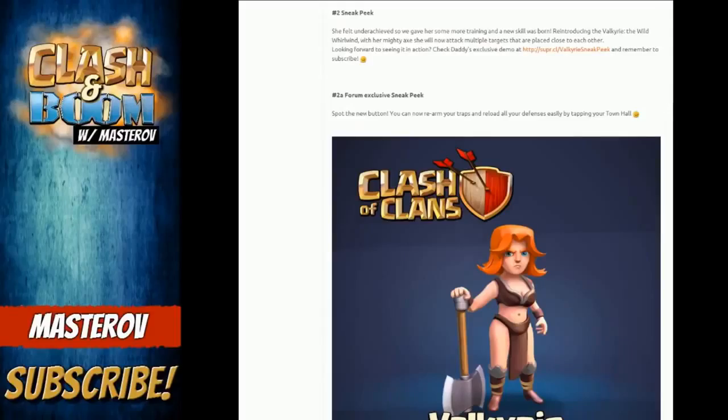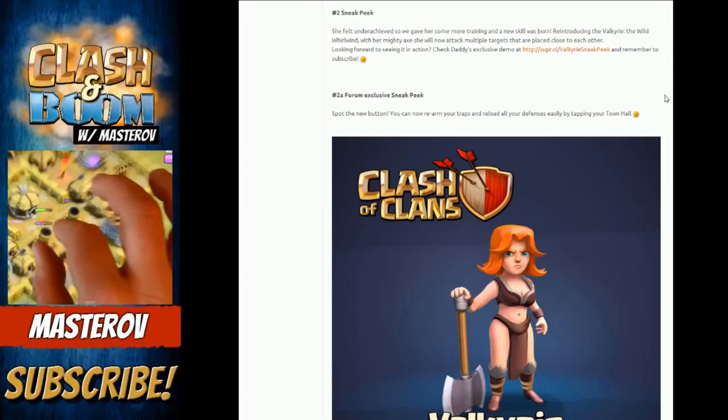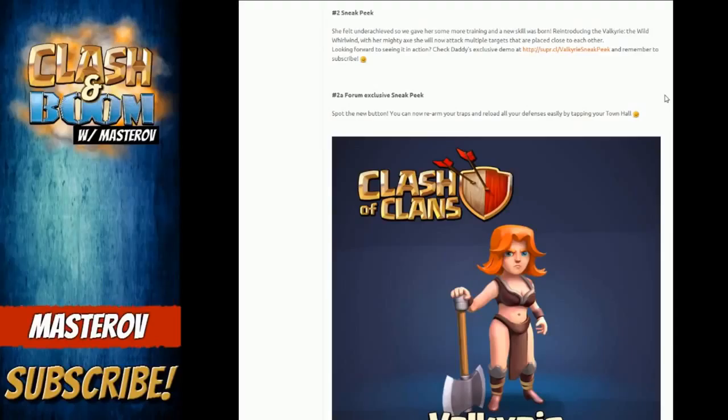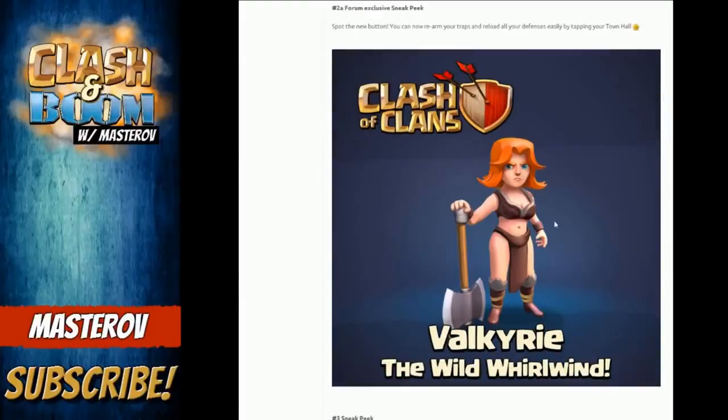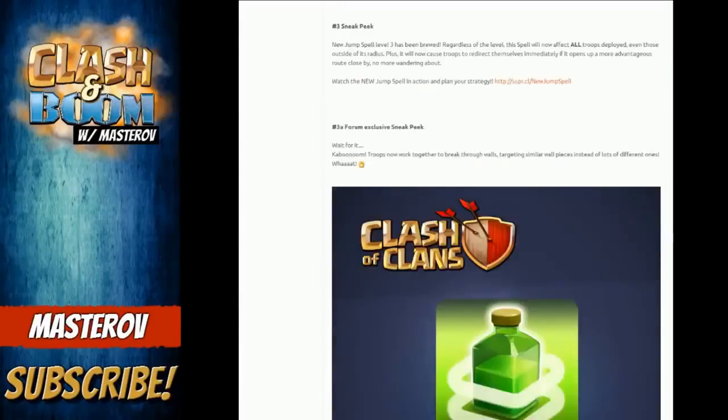Number two was one I personally thought was quite cool. I've only used the Valkyries a few times and they seemed kind of pointless, but now the Valkyries are going to be good. It says 'she felt underachieved, so we gave her some more training and a new skill was born' — reintroducing the Valkyrie. With her mighty axe she will now attack multiple targets placed close to each other. She looks pretty menacing. The Valkyrie now has a whirlwind tactic that lets her destroy lots of buildings around her.